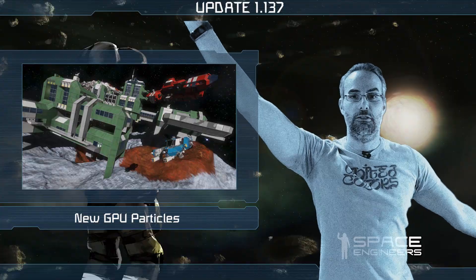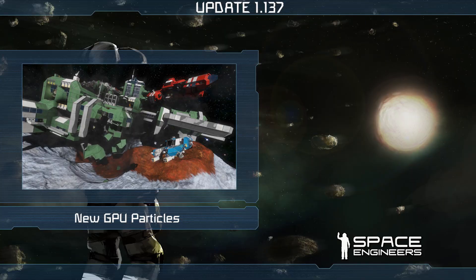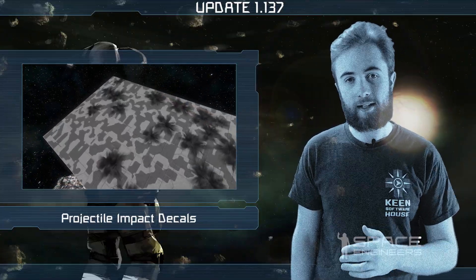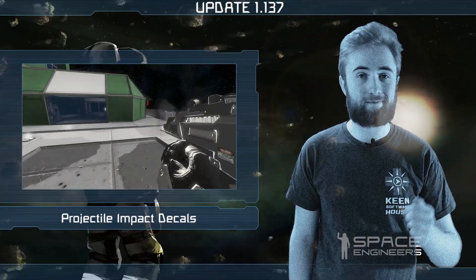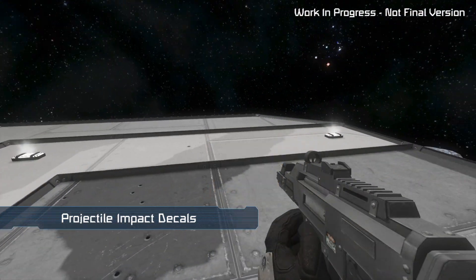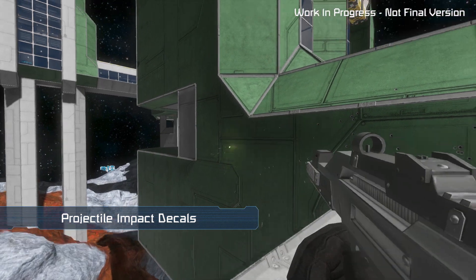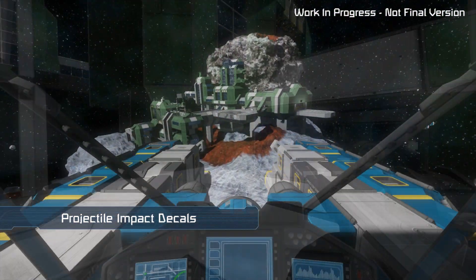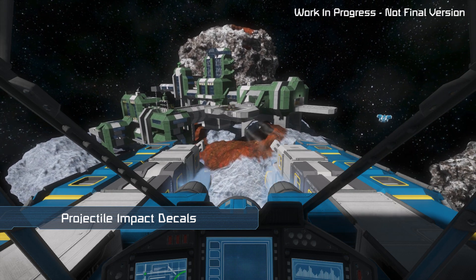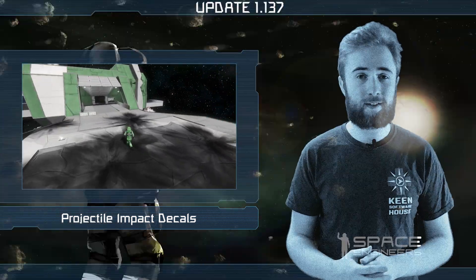Big explosion! Also being released with the new particles today is the first batch of decals. There are now decals for rocket and bullet impacts. Take a look. The new decals should make your ships and stations look much more like they've seen a battle or two.